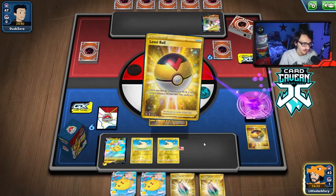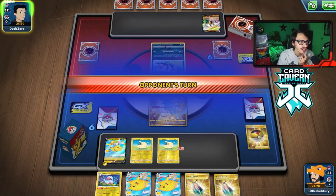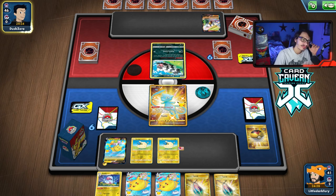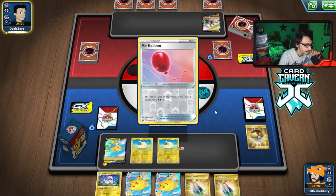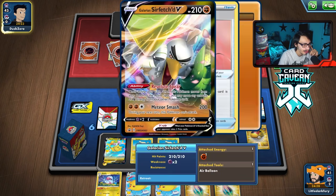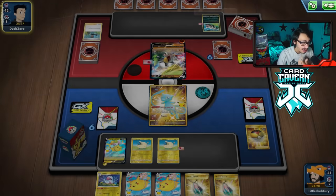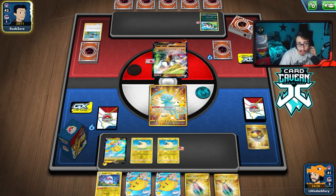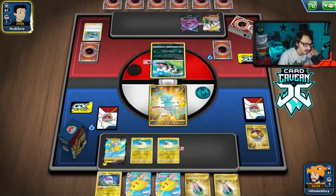I grab a Level Ball to thin out the deck since we need to get Marnied — this hand kind of sucks. I should have gotten a second Mew instead of the Flaaffy actually; having two Mews in play would be better. We have to hope they don't kill Mew. They just need Zapdos and two energy and they've got double balloon right off the bat. Bird Keeper — okay, never mind, I don't think they're going to get me here.